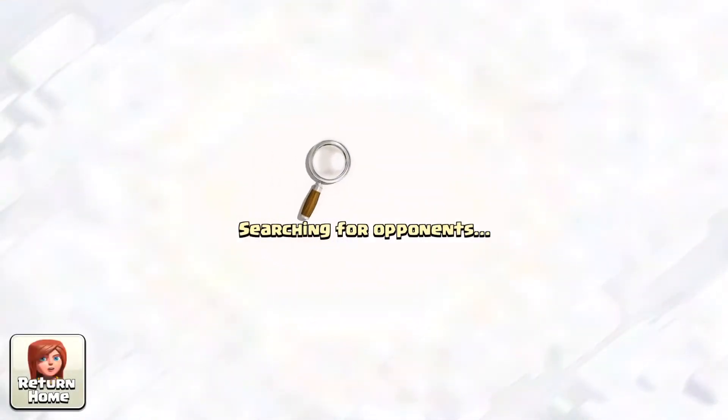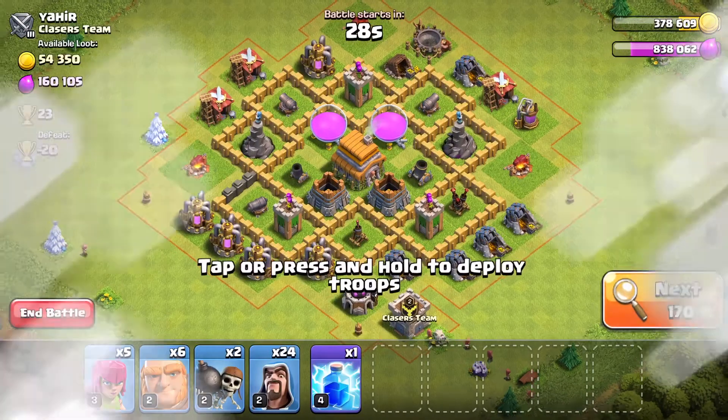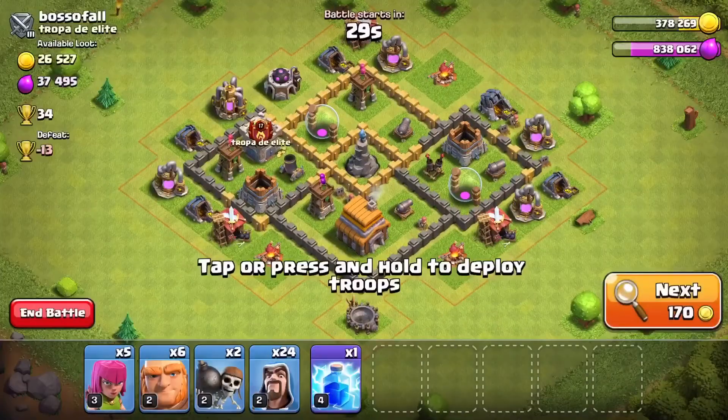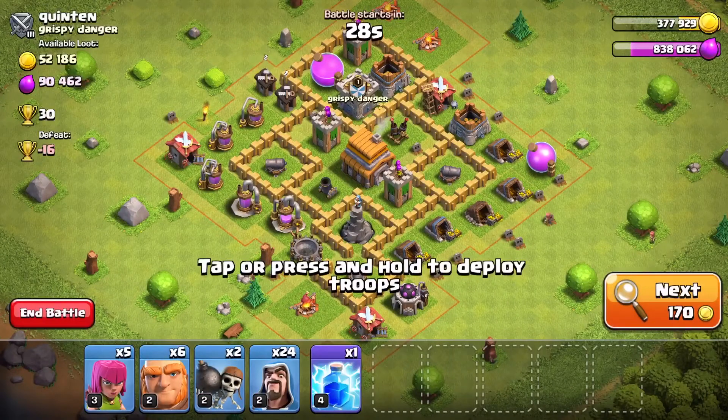Let's get into another match. As you see, our treasury's almost done, and after this game we could get it. Looking through bases — too hard for us... these bases are honestly trash, just not finding anything good.